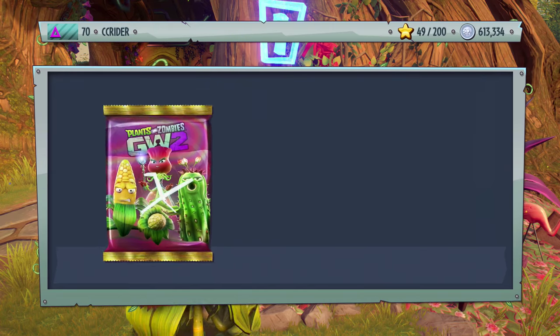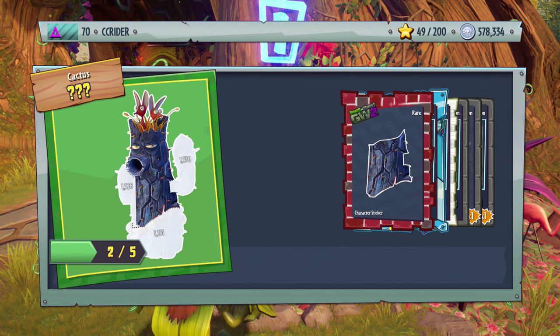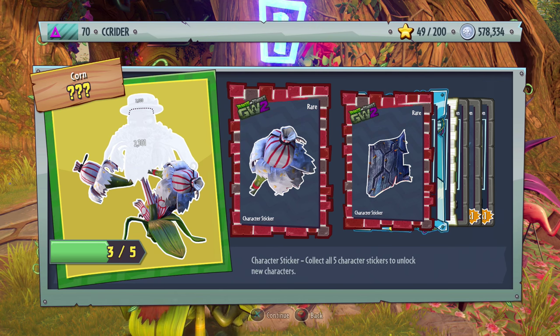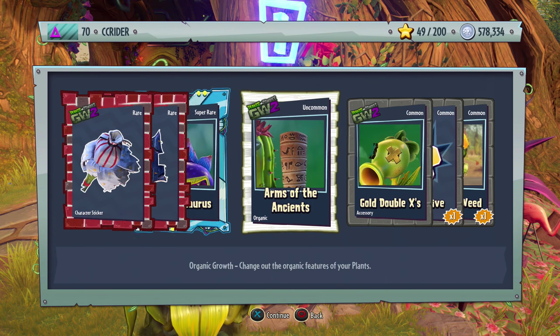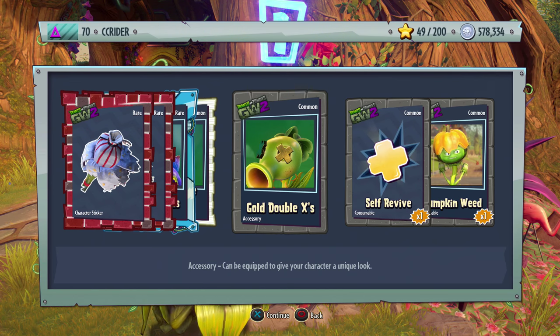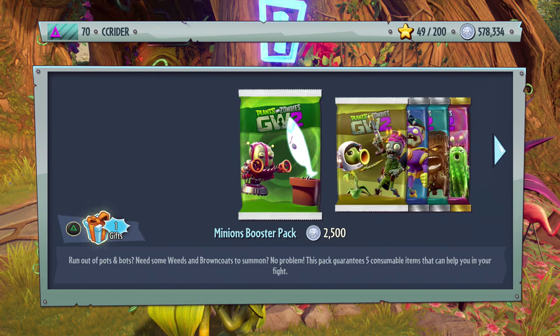One more Fertilizer Fun Pack — we still have over 500,000 coins to spend. We got the Pop-a-corn, the Cactus, the Chompasaurus, Arms of the Ancients, Gold Double X's, Self Revive, and Pumpkin Weed. I really like the Chompasaurus, that looks really cool.